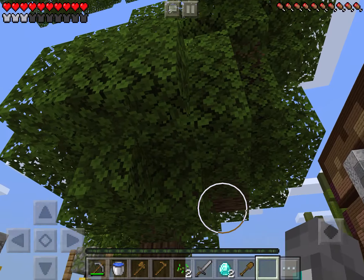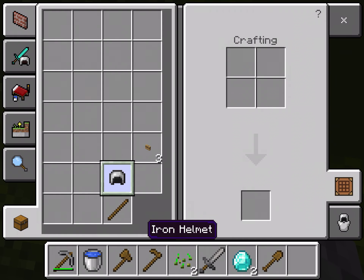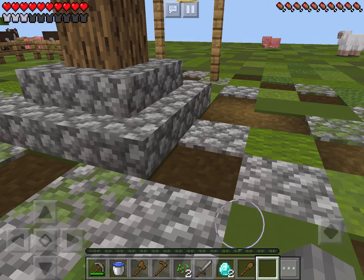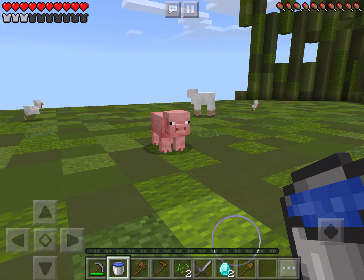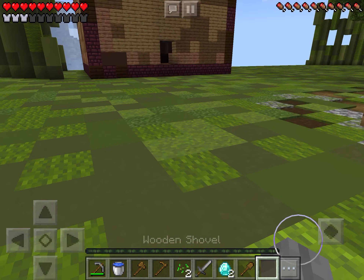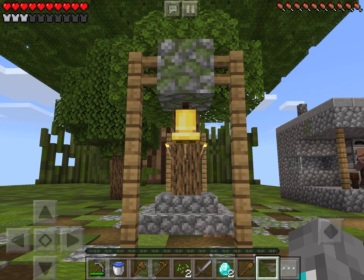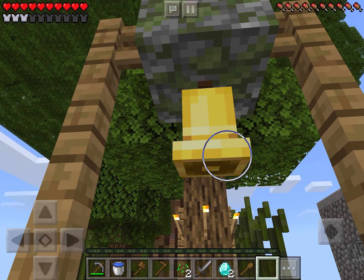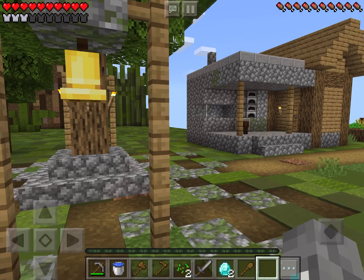That broken spot could be the window for the treehouse. Comment down below if you want me to make a treehouse as well. There's some cobblestone here and a pig. That'll be the end of this episode of this series — please like and subscribe, hit the bell, and I'll see you in another episode!